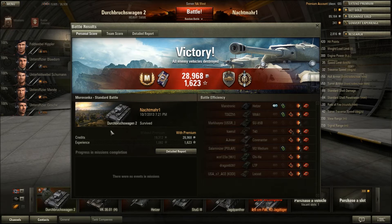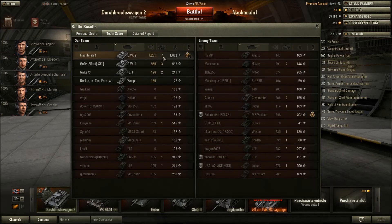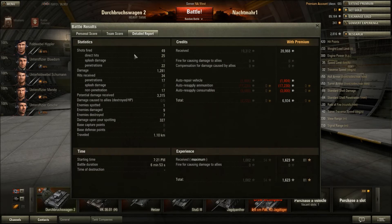I wasn't super accurate in that match — I did miss quite a few shots. You'll see that in the detailed report. 1,281 damage done, seven kills, 1,082 experience with two battle merits: steel wall and top gun. Detailed report: 49 shots fired, 25 direct hits. And really what the problem is, is that this gun fires so quickly that it beats out the aiming circle. The gun just does not have the time to aim when you reload it. So if you want to keep firing off shots left and right like crazy, you're in big trouble. I missed quite a few shots but I still did a very good amount of damage. I just need to slow down and wait for that aiming circle for sure.